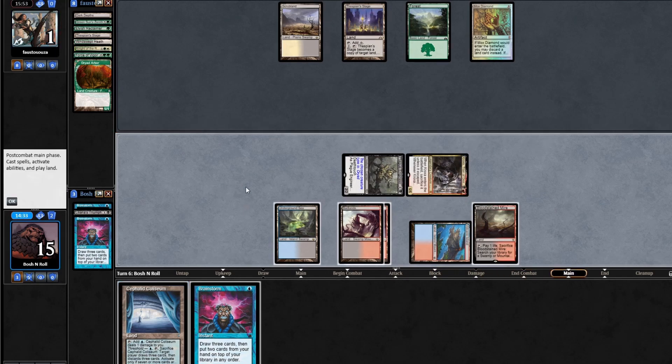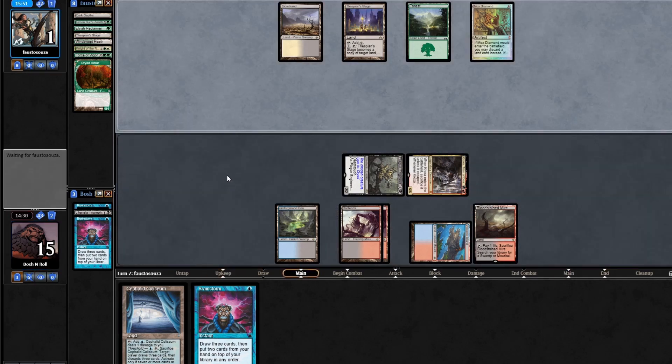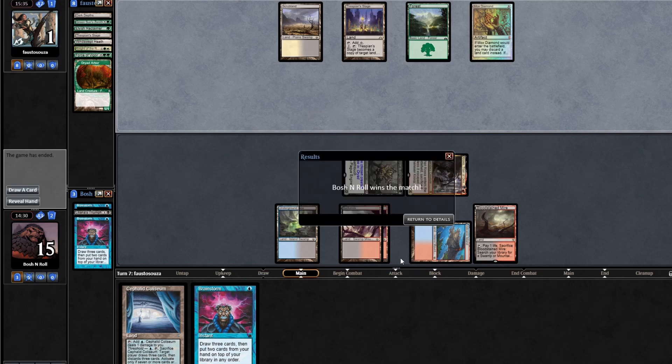I'm going to sit on the Coliseum — there's no reason to put that card into play when I'm holding Brainstorm. This looks good. We even have Marit Lage beat with the Kroxa trigger and just the two attackers. Them being at one means fetch lands are off. They can Swords to Plowshares one of my creatures and die to the other one. Undefeated with Grixis Waste Knot in Legacy!